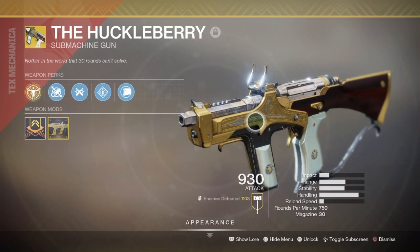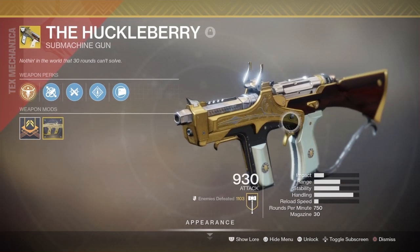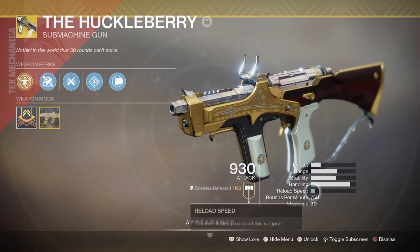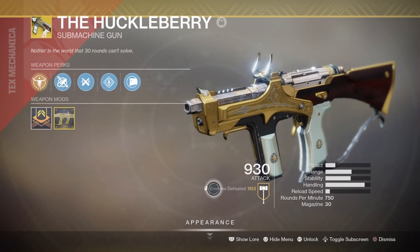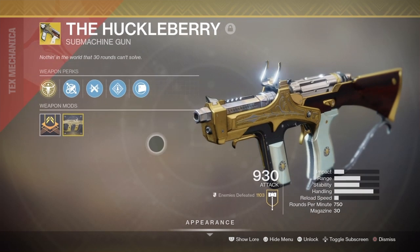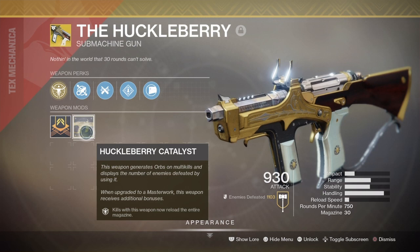The Huckleberry is a 750 RPM SMG. It has quite good range, medium stability, very good handling, but very poor reload speed. If you do not have the catalyst, upon a kill this weapon gets 15 rounds back into the magazine. With the catalyst, it will reload the full magazine.